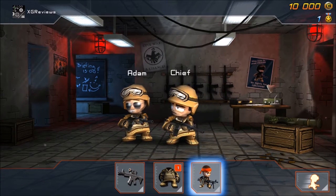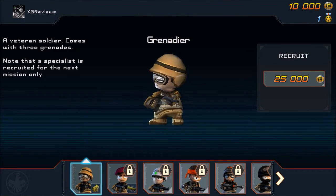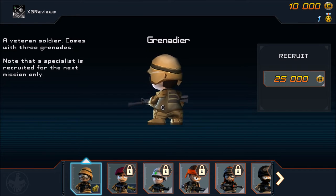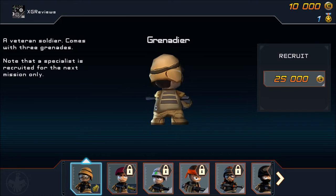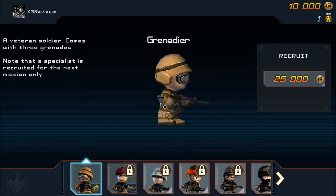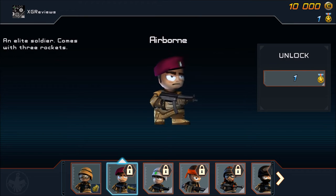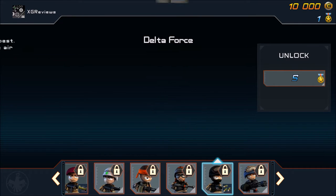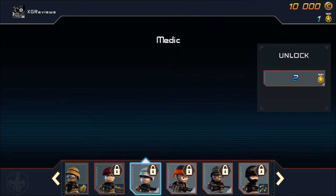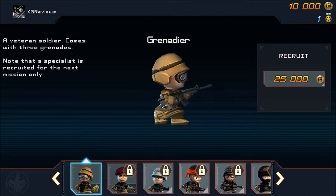The last menu is where you can get extra troops to join you. The Grenadier is available from the start and costs 25,000 points for one mission. You can unlock different ones using medals, which you find throughout the levels as you play.